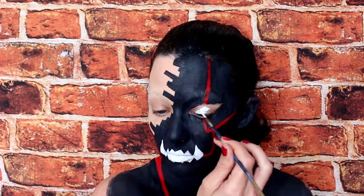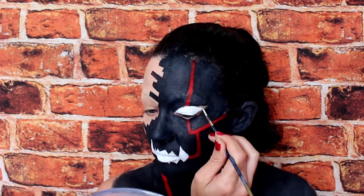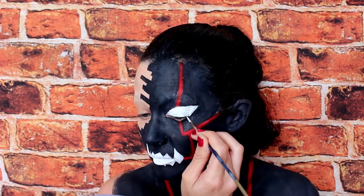Paint your eyeball white and wait for it to dry — keep your eye closed while you wait. Then cover it with a white eyeshadow, which will set the face paint and stop it from creasing, smudging, and rubbing off.